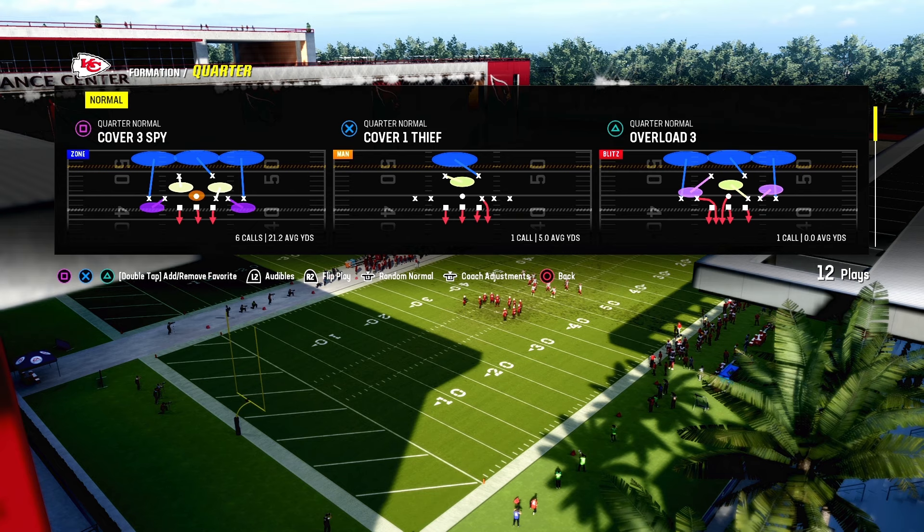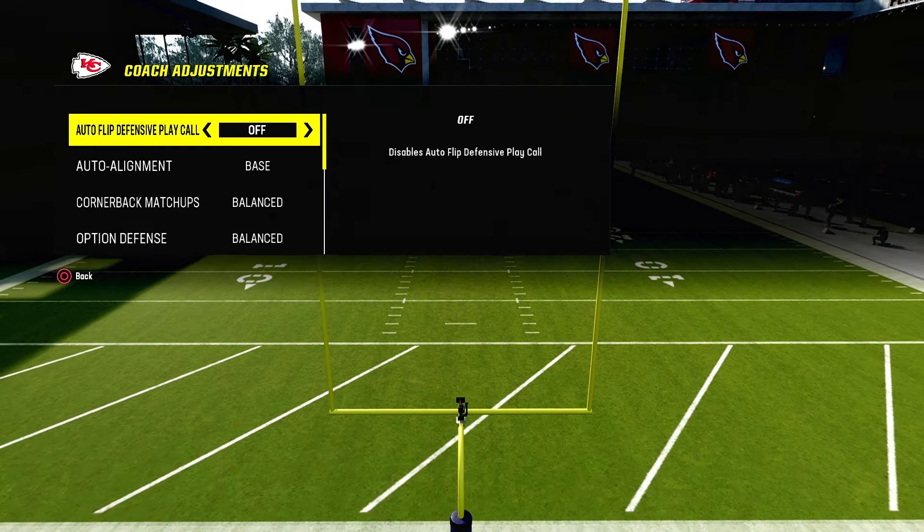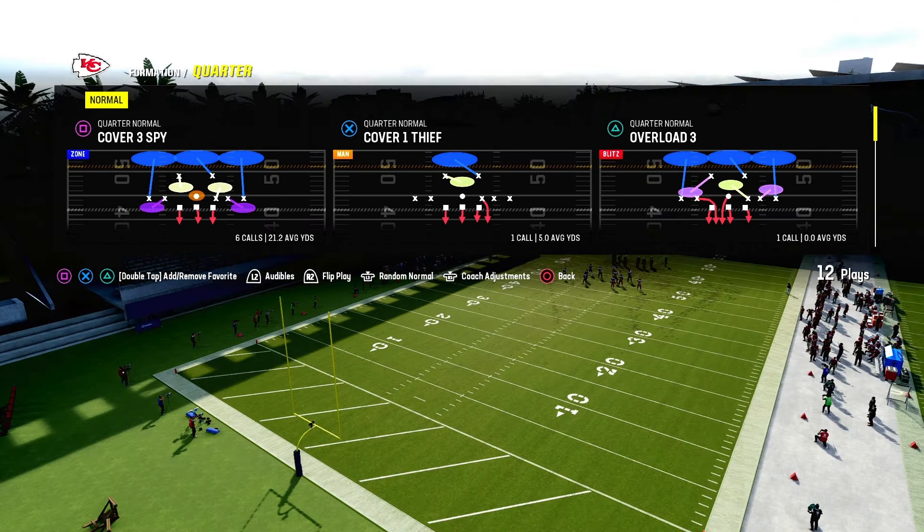So, we got another blitz for you guys out of Quarter Normal, it's called Overload 3 — Quarter Normal. The coaching address: what you want to do is have auto flip off and base on, and that's all you want to do.